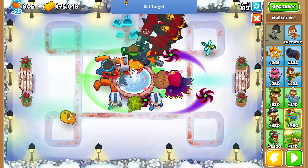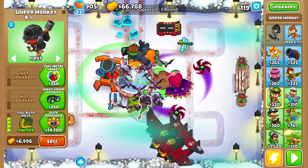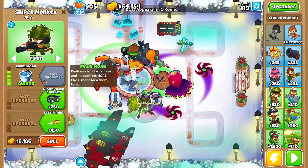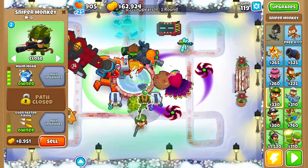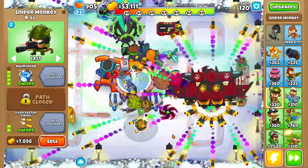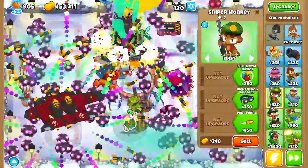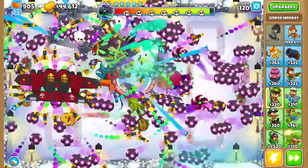We're gonna spam a bunch of ninjas. I upgrade all my boomers — degree 29, we'll take it. Oh man, I forgot to put a flying fortress down — he's not gonna have any pops.